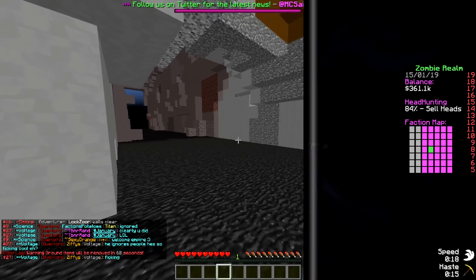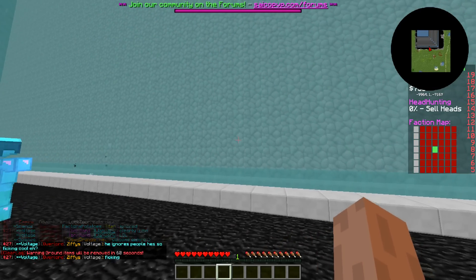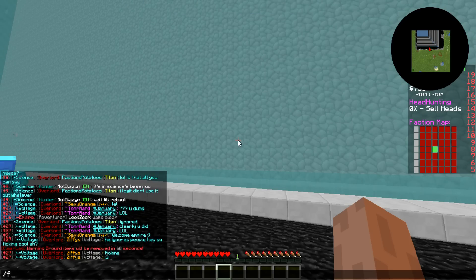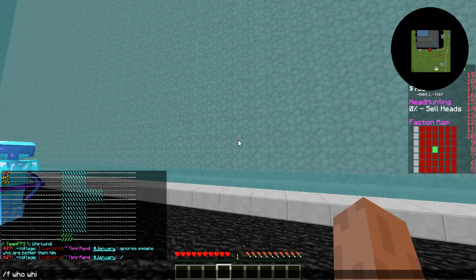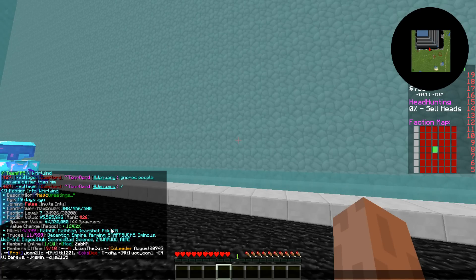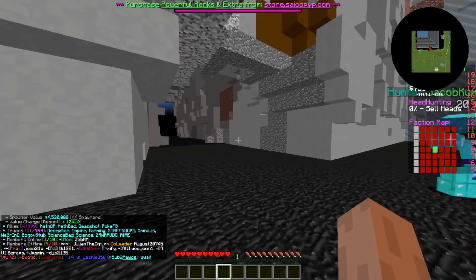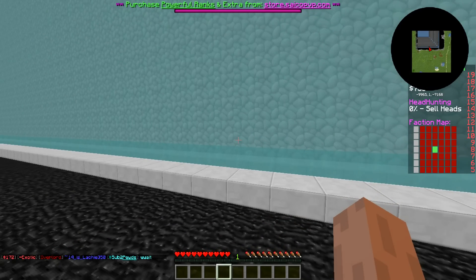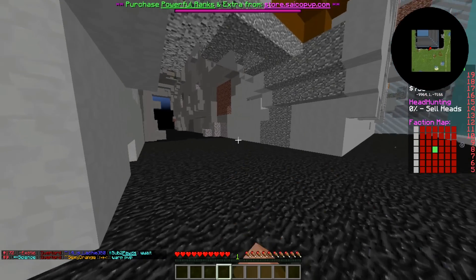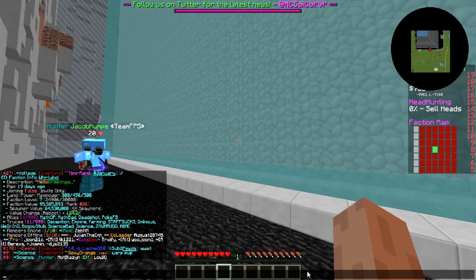Alrighty guys, so we're actually here at a base. If you look at our mini map and do F map, it's a pretty good raid. If we do F who Whirlwind, you can see they have 44 spawners and we're going to be able to get access to about two million dollars in spawners because they didn't do their rev layers properly. So we're going to dry rev up in their corner where they didn't do their rev layers properly, and I'm going to go ahead and start firing the cannon.